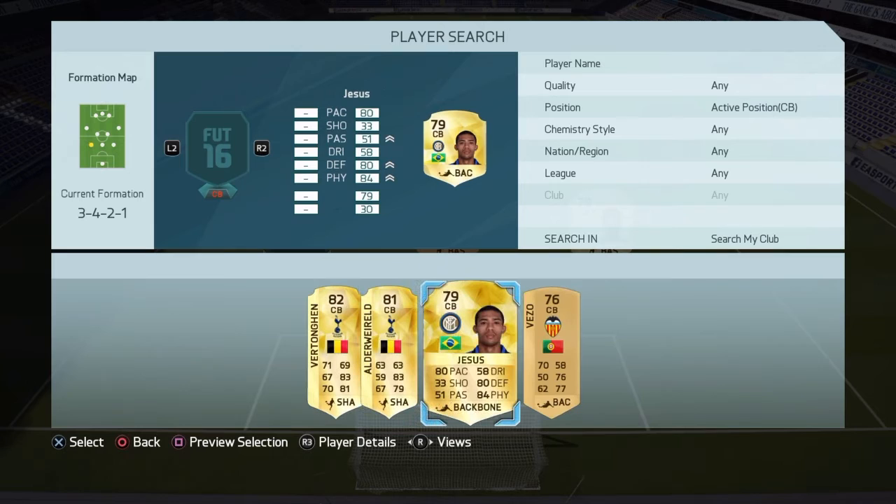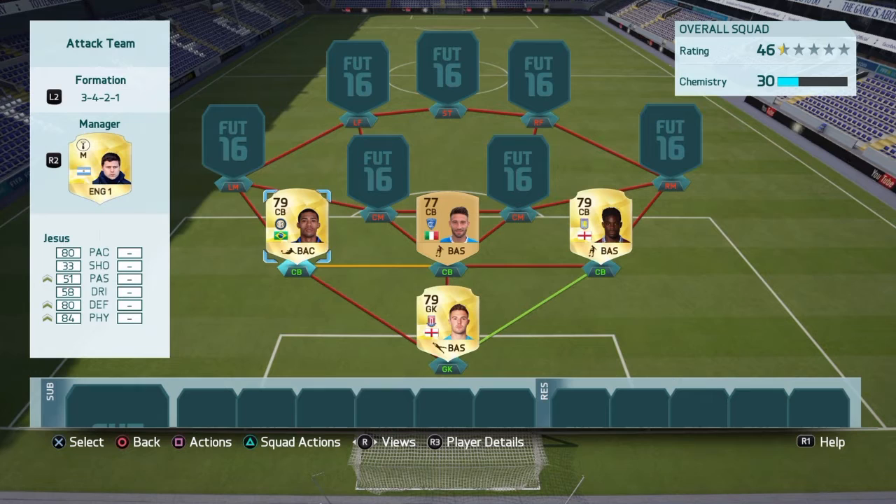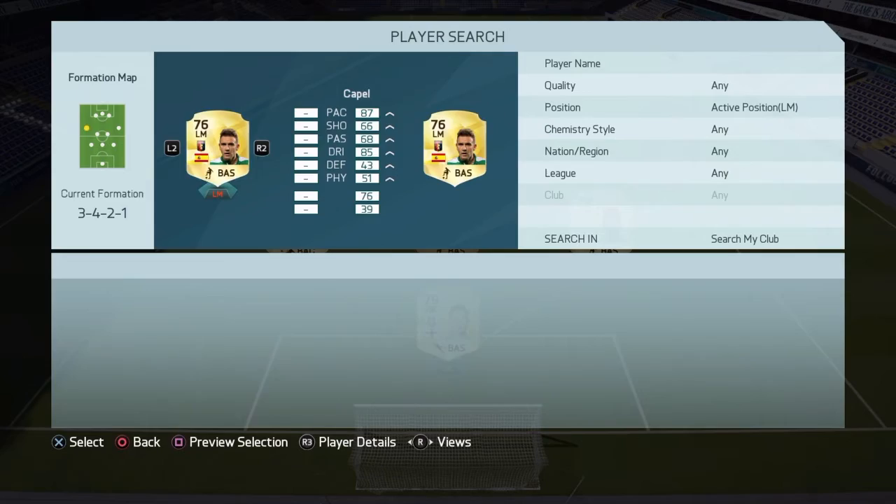The next centre-back we have is Juan Jesus. Very nice little centre-back on this game — as you can tell from my previous videos, I think he's been brilliant. 80 pace, 84 physical, 80 defending. He's played about 50 games for me now and has been an absolute tank at that centre-back spot.